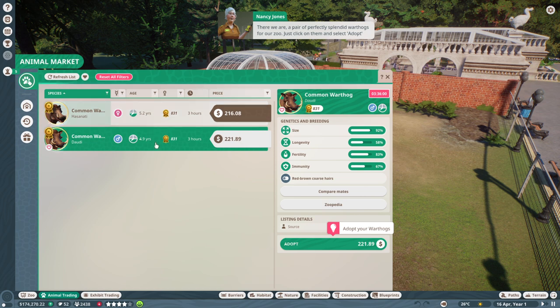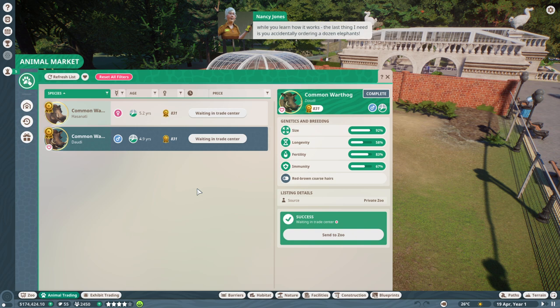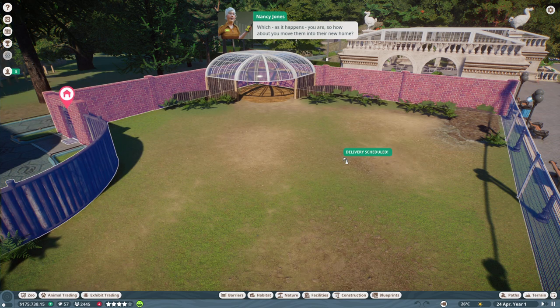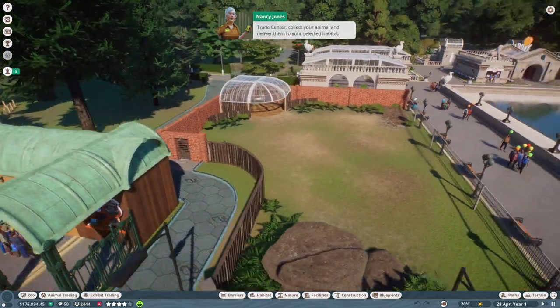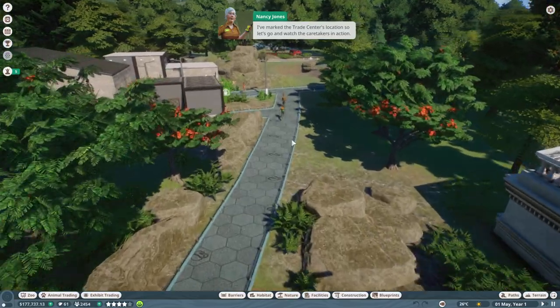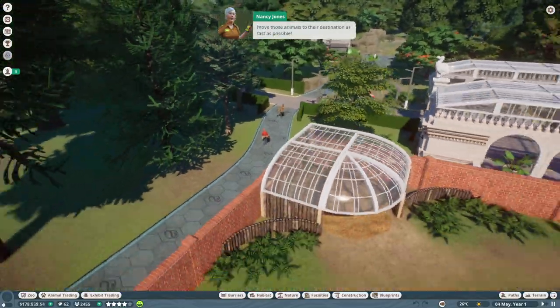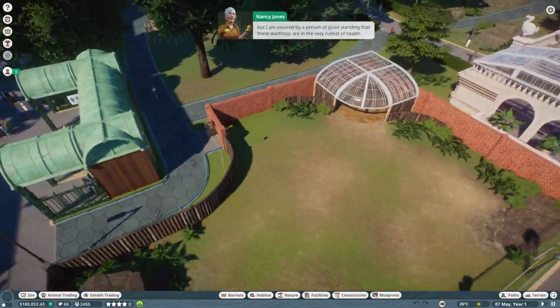To adopt animals we need to open the animal market in the animal trading section. A pair of perfectly splendid warthogs for our zoo — just click on them and select adopt from the side menu. Normally the animal exchange would be full of animals, but I've emptied out the market while you learn how it works. When you adopt an animal it's automatically placed in the trade center where they're held until you're ready to move them into their habitat.